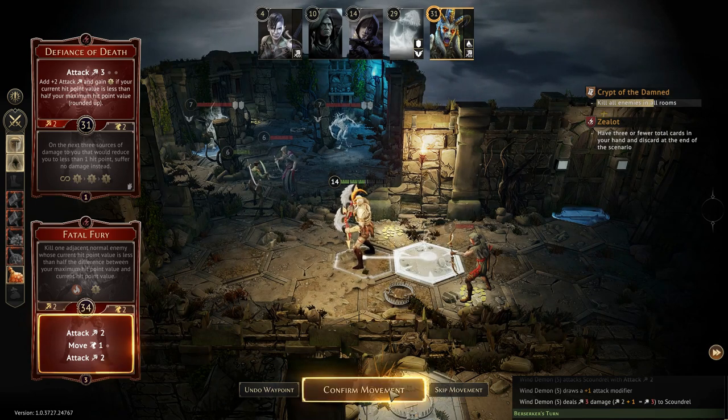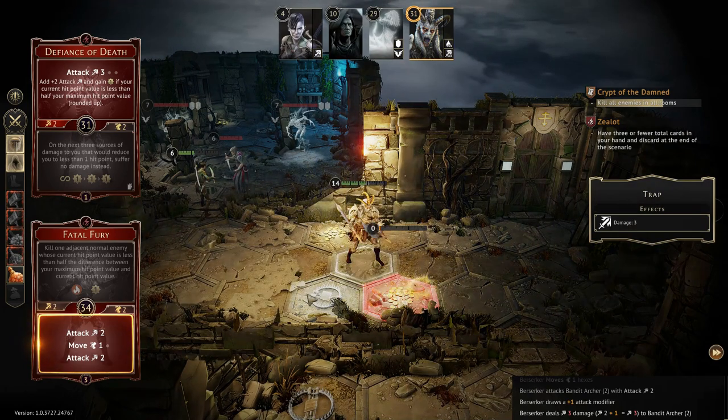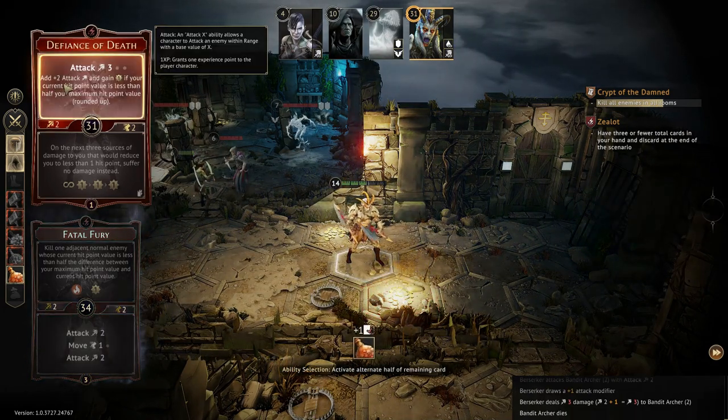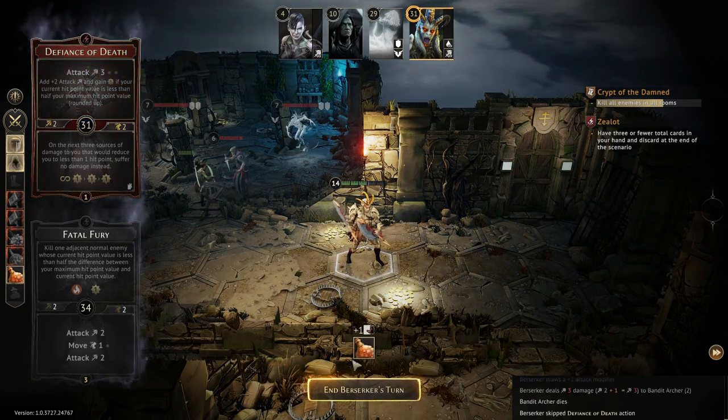The animations do add a lot of neat stuff to the mix. Exactly. So right there was perfect — move one, attack one. Unfortunately, I'm stuck with an attack three and nothing to attack. And I have a dilemma here because I have to go into that other door as well, to the right of where the archer is. Do I split my forces?